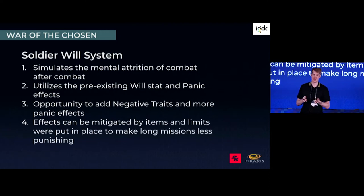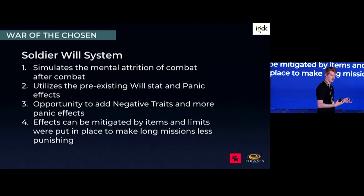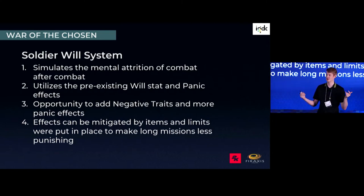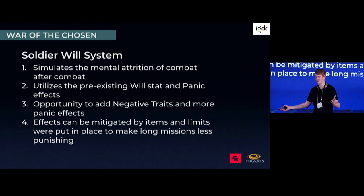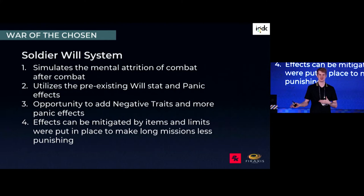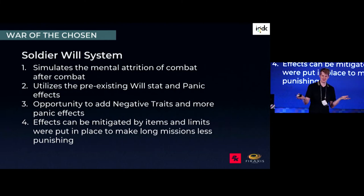As for guide rails and pressure valves: we allowed items to help with will recovery, but we also had to put in hard limits on long missions. Basically, you'd go out on a really long mission, see a bunch of enemies, and everyone would come back totally blasted. Everyone you took out would be unavailable — that wasn't what we wanted. So we just put in some limits. You're making the experience for the player.